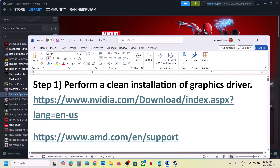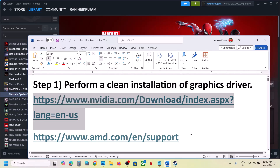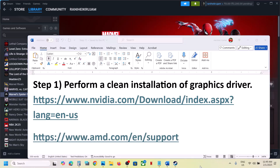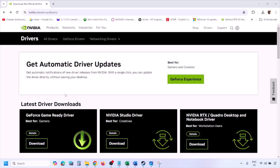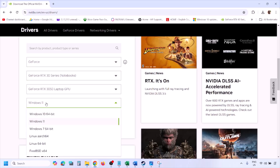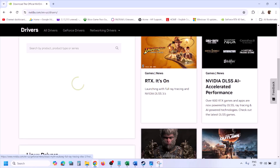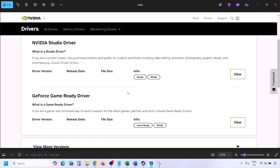The next step is to perform a clean installation of your graphics driver. If you have an Nvidia card, go to the Nvidia website. If you have an AMD card, go to the AMD website. I'm showing for Nvidia. Go to the Nvidia website, select your graphic card from the list, make sure you select your graphic card, then select the right operating system — Windows 11 or Windows 10 — and then click on Find.